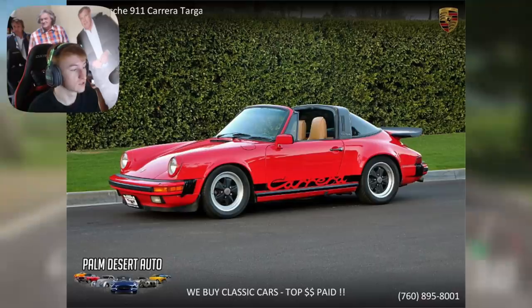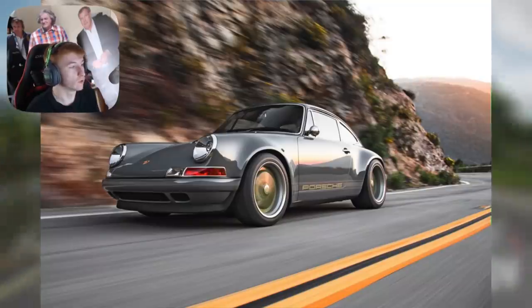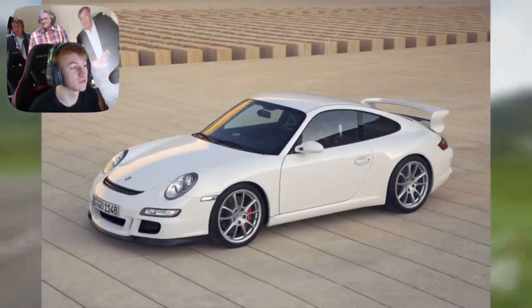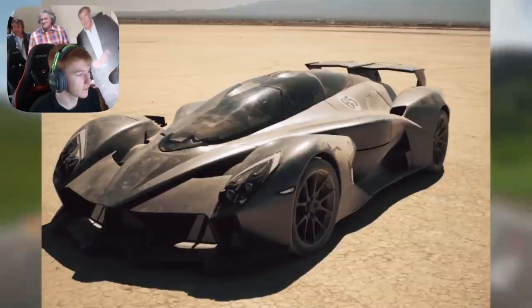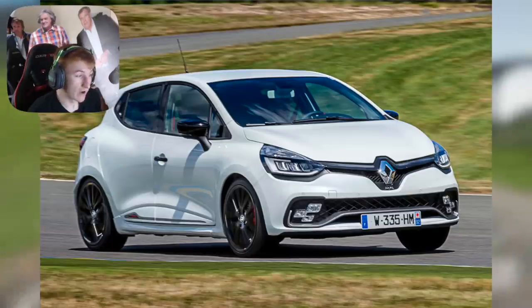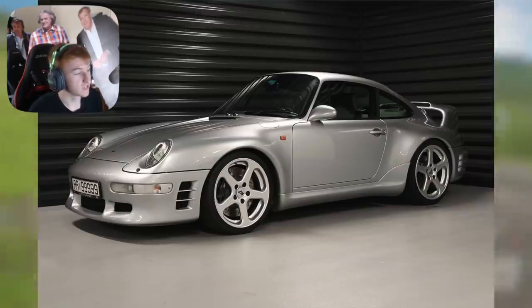Wrapping up the Porsche section and beyond: Porsche 956, Porsche 911 Desert, Porsche 911 GT3R, Porsche 356C Emery, Porsche Singer 911, Porsche 911 Sport Classic, Porsche 911 997 GT3, Porsche Boxster S, Porsche GT4 Club Sport, Porsche Gunter Works 400R, then Renault Alpine A110, Renault Clio, Renault Clio RS, Renault Mégane R26R, Renault Mégane RS, Rover SD1, and Ruf CTR2.